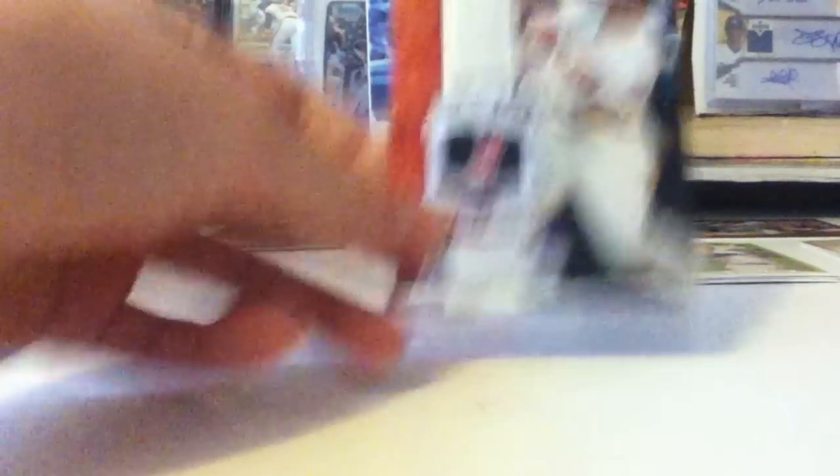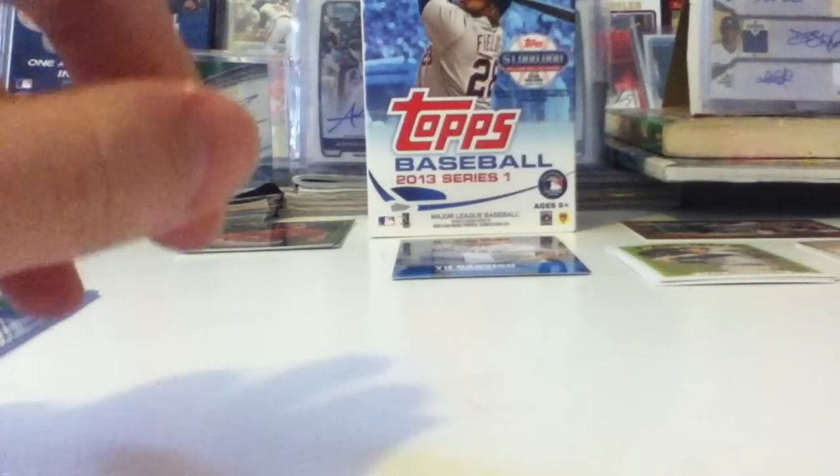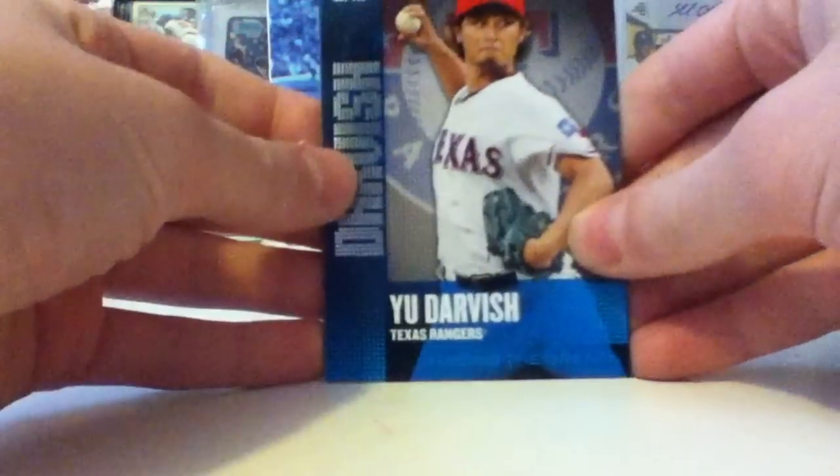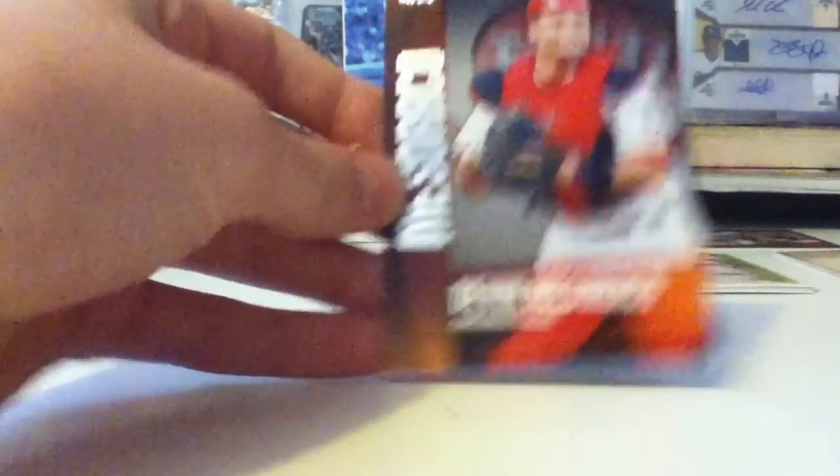The Chasing History cards we got were a Jackie Robinson and a Carlos Santana. The Chasing the Dream cards we got were a Darbert, which was pretty nice, and we also got a Devin Miserocco.